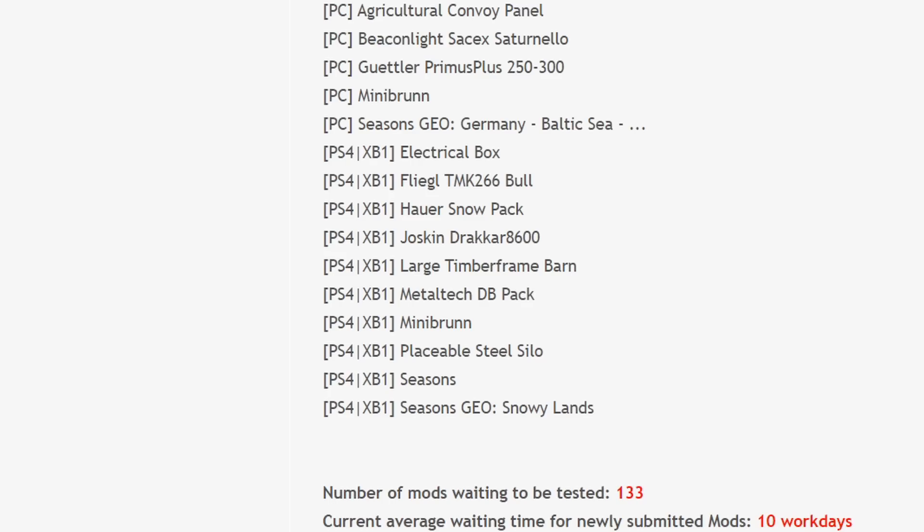Also Seasons GEO Snowy Land — that is the mods in testing. Seasons, Seasons GEO, and the Hour Snow Pack are still in testing, which is good — we haven't seen them disappear at all. Hopefully next week they will be out, because there are no more mods for the rest of this week. There are 133 mods left to be tested and ten working average days to get into the testing list.